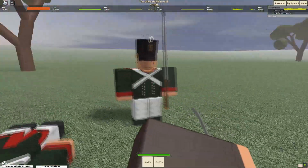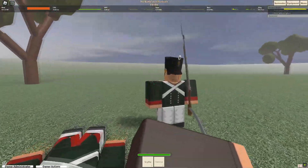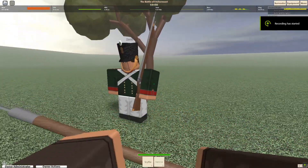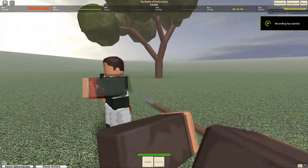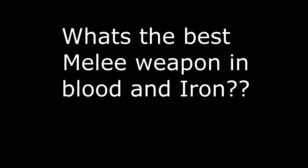However, the pike absolutely destroys enemy horses, instantly killing them with one swing. The war scythe can be used downward, making a sort of bayonet that does the same damage. The war scythe also has a weird hitbox, hitting more effectively to players near the left of your vision. With all of this in mind, it's time to choose the best melee weapon in Blood and Iron.